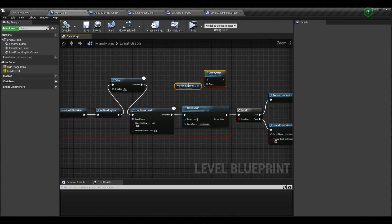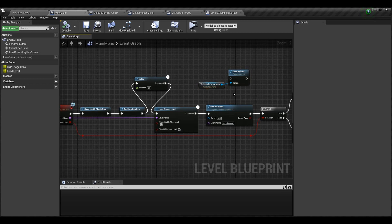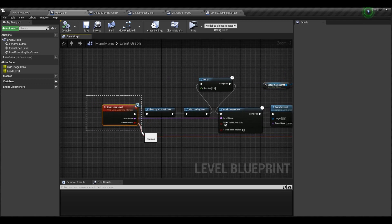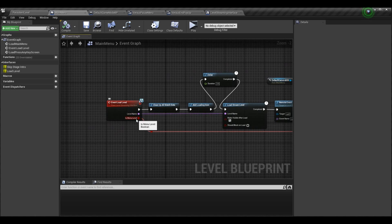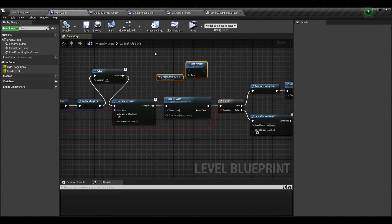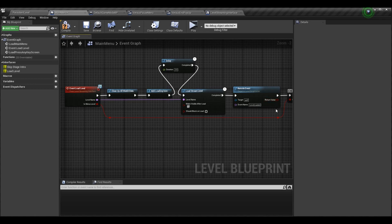So instead of destroying the camera where I had it — after Load Stream Level but before the remote event where we call level loaded — we need to be smarter about this. We want to call event load level for loading any level including the main menu, so it would be silly to destroy the main menu camera when we're loading the main menu. We need a way to check if we're on a menu level before we do certain types of logic, so we can take the destroy camera node out of here entirely.